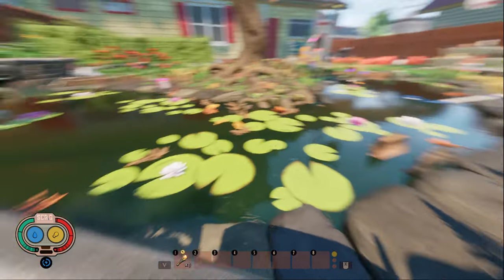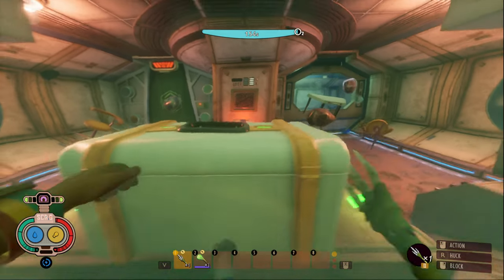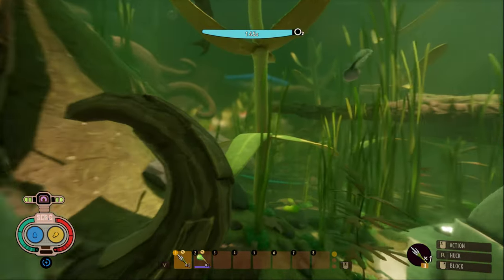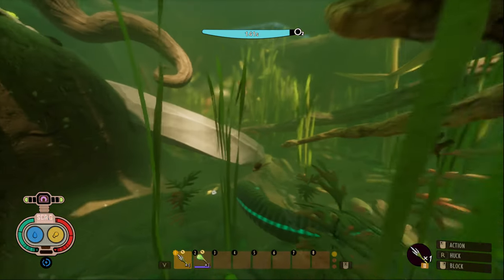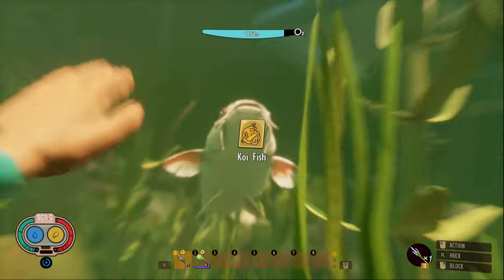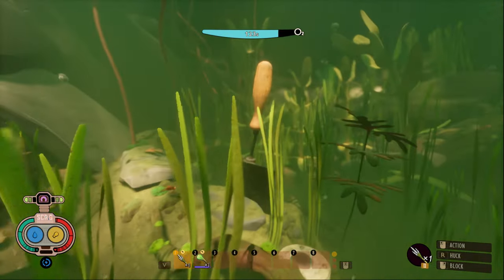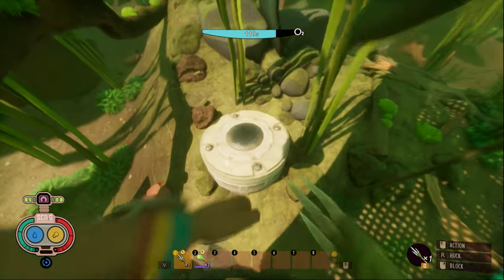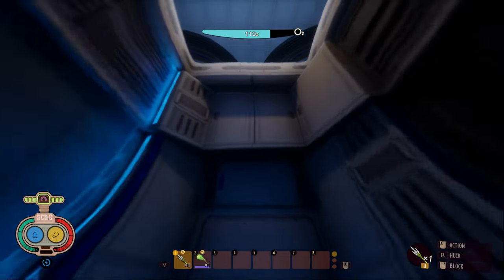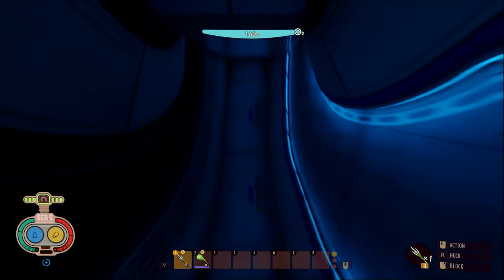One thing I'd love to see in 1.4 or the future of Grounded is content for the upper yard pond. The regular lower yard pond becomes completely useless after you've unlocked the stump lab and finished the pond lab — you only return to farm muscle sprouts, which you can now grow in garden patches anyway. The pond is also dangerous due to an unkillable koi fish that one-shots you. You don't even need to craft the full underwater set to do the pond lab — just a gill tube is enough — making the underwater gear and the sunken trident essentially pointless.